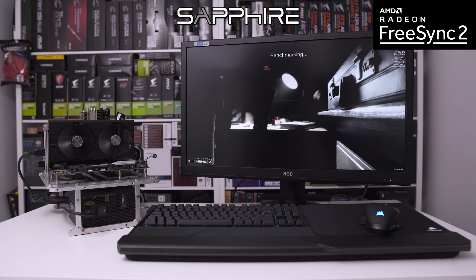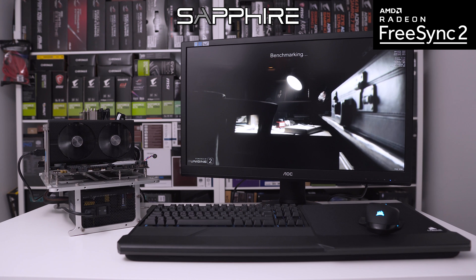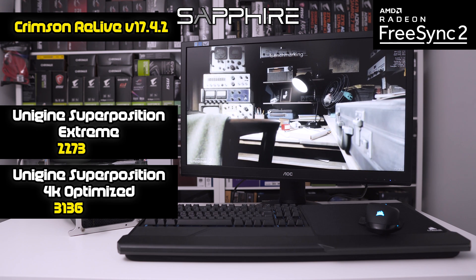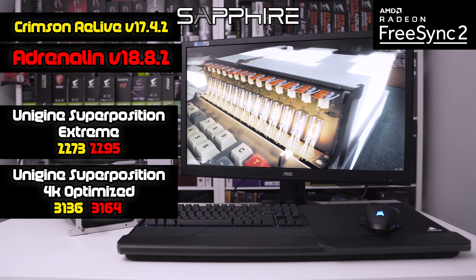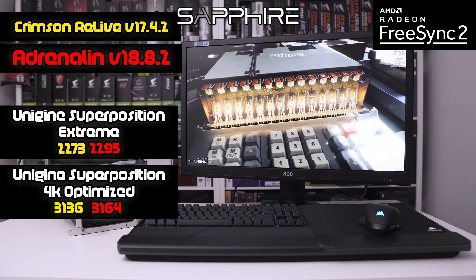Next up is Unigine Superposition at 1080p Extreme and Unigine Superposition 4K Optimized. Our older drivers gave us 2,273 and 3,136 respectively, while our newer Adrenaline drivers gave us 2,295 and 3,164. Not a huge jump, but still something for nothing.